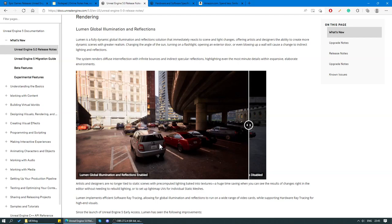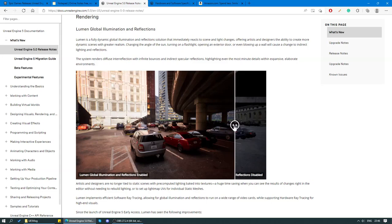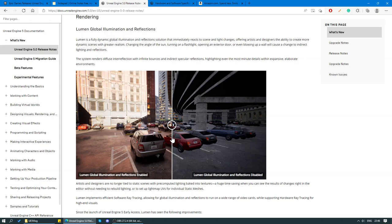Last but not least, notice that the facade of this building is actually being reflected in the clear coat of this car's paint on the roof. Whereas if we switch to the scene where Lumen is disabled, the facade is not being reflected in the car's clear coat at all — in fact, nothing is being reflected. All there is is a generic cloud pattern. So yeah guys, that's Lumen in a nutshell. Let's move on to the next feature.